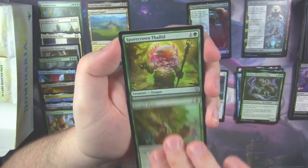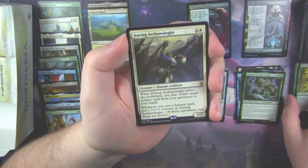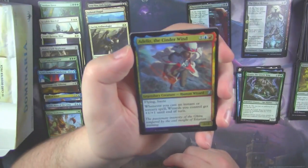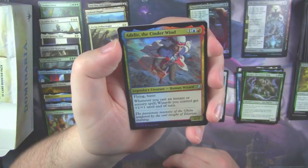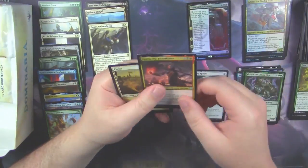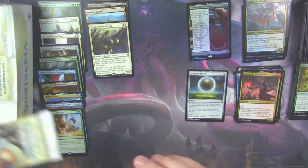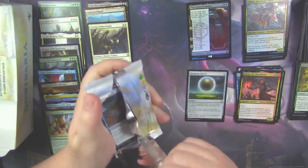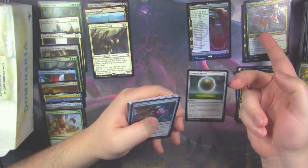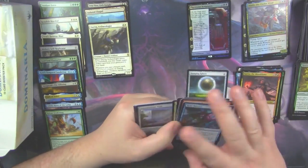Fungal Plots. Spore Crown Thalid. And our rare is a Daring Archaeologist. With a foil Adeliz, the Cinder Wind. And a Garna as our Legendary Creature.